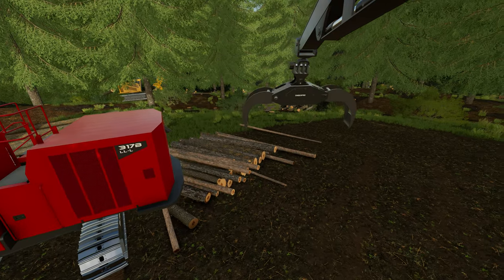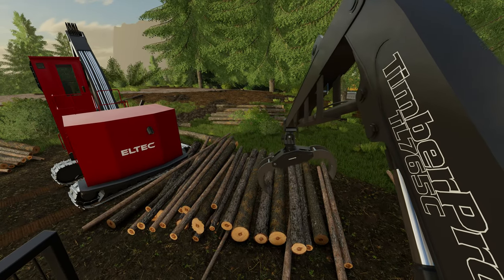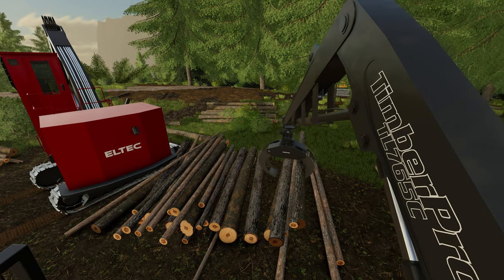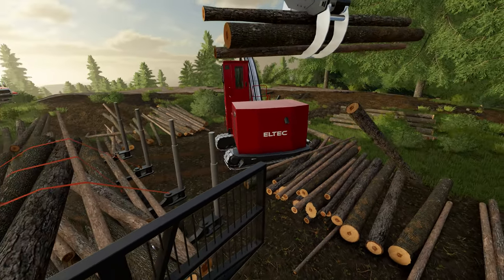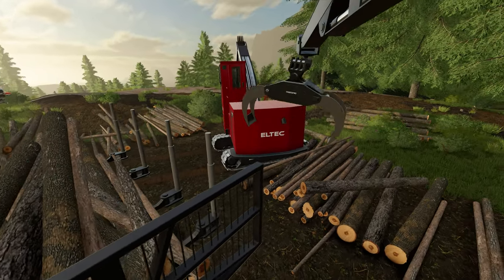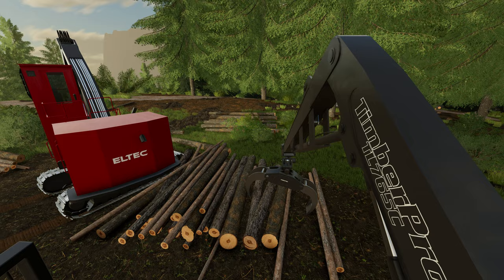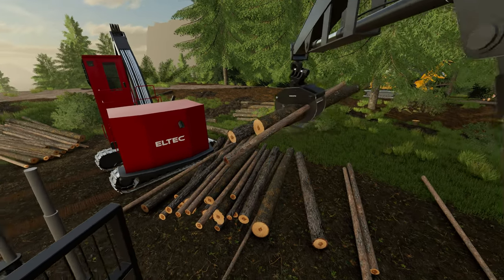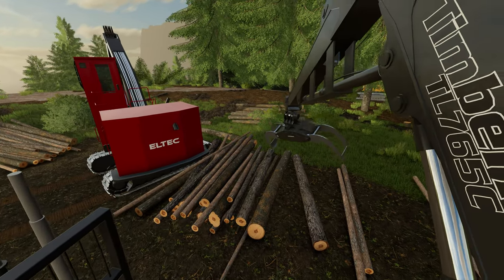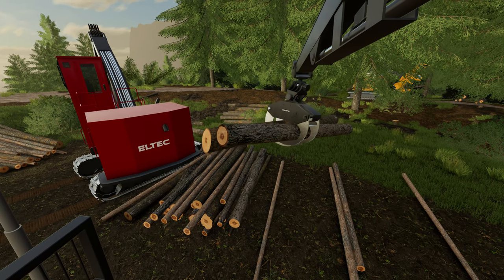I'm grabbing some weirdly-lengthed trees right now, but when you grab normal shaped trees it's going to be great. Getting a little closer so I can grab these in the middle. When you're grabbing, you'll find the head is so much more solid. While moving the trees around, it just doesn't wiggle around as much — it doesn't buck back and forth. I was watching some videos of real forwarders working and they do stay a lot more solid. As you can see, it balances a lot better.